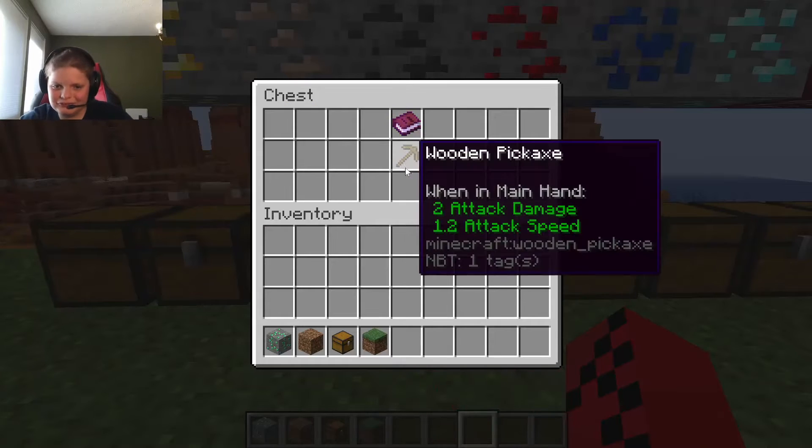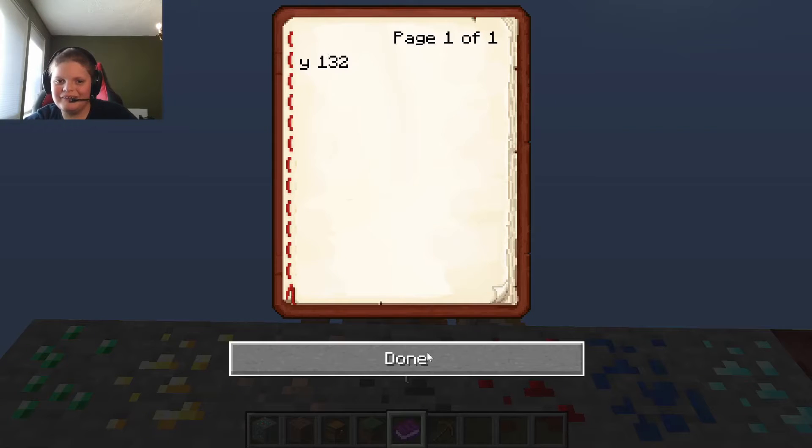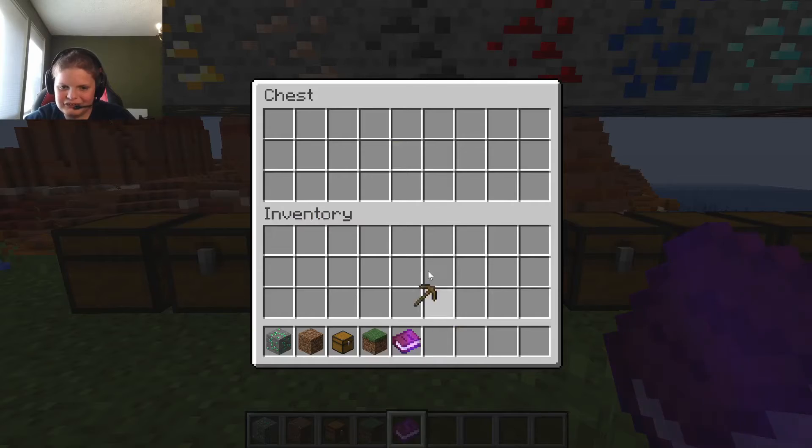And then coal — you can mine it with up to a wooden pickaxe. It can be found up to Y132, which is very high, and coal is also very easy to get.